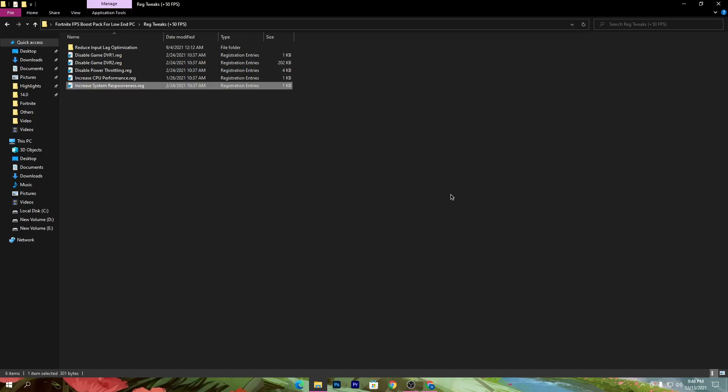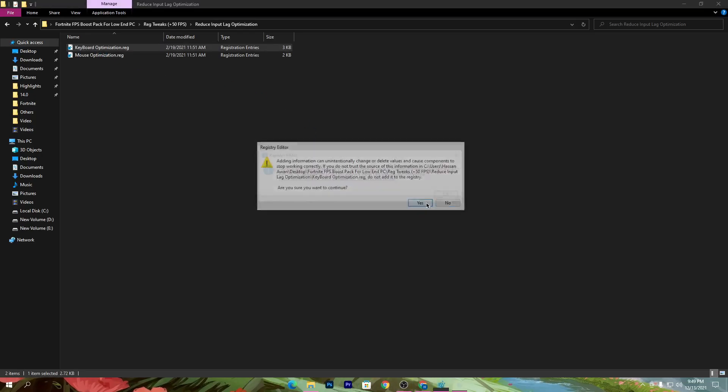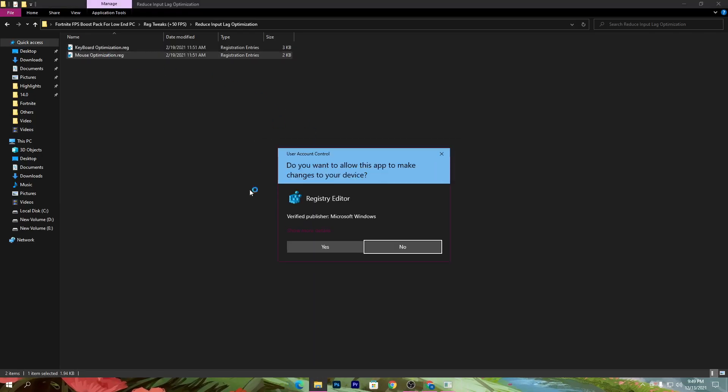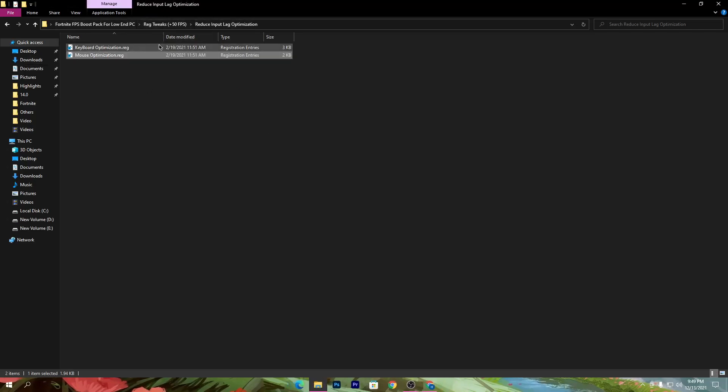We have installed all those files on our PC. Next, we need to use input lag optimizations. Open this folder — if you want to reduce the input lag of your mouse and keyboard, also install these files on your PC. Simply double-click, click Yes, click OK, and you're done.